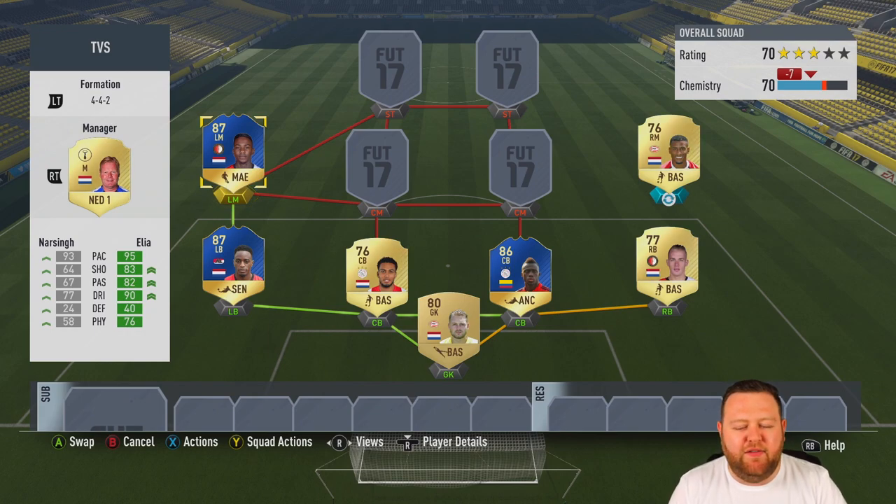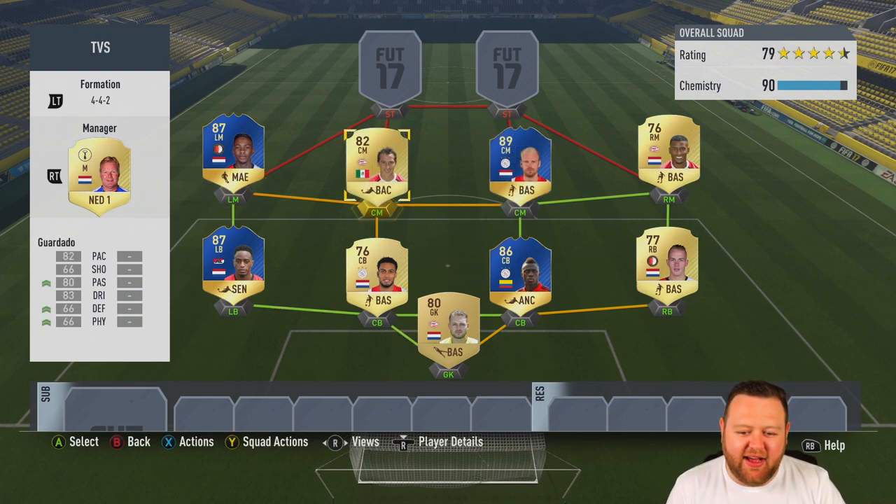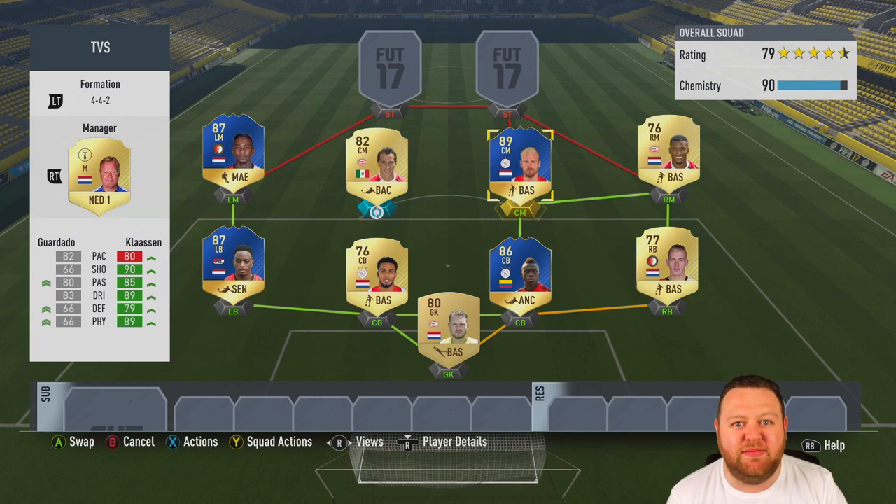Moving on to our left and right mids today. In the right mid spot we've got Narsingh — he actually moved to Swansea so he's quite expensive as a PSV item in the game. And then we have TOTS Elliott, who I managed to pack. He's 87-rated with 95 pace and 83 shooting, so he looks quite decent and I'm looking forward to testing him out.